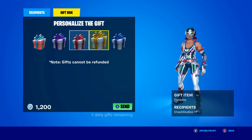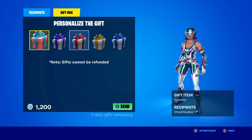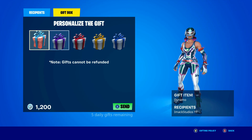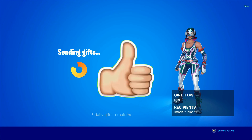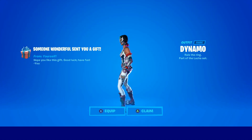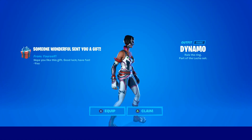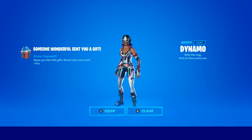But just before we get into it, I gift my subscribers all the time here on the channel. So if you want the chance to receive a free gift from me in Fortnite, all you have to do is smash the like button down below and subscribe to the channel with the post notification bell turned on. Once you've done that, comment your Epic Games username down below in the comment section so I can add you guys on Fortnite and send you a free gift.